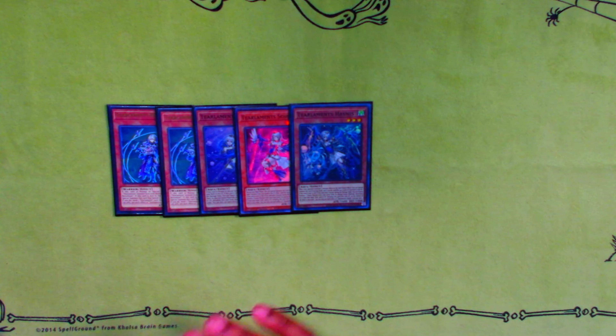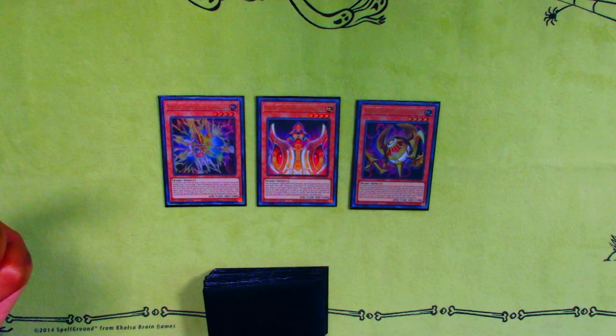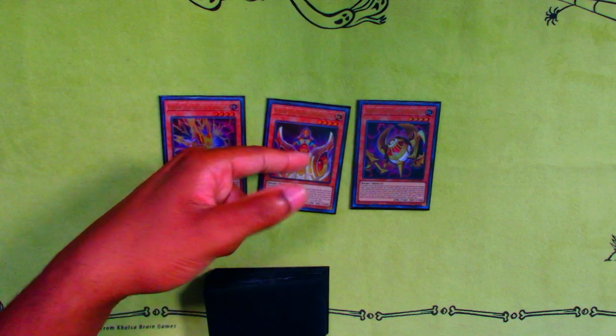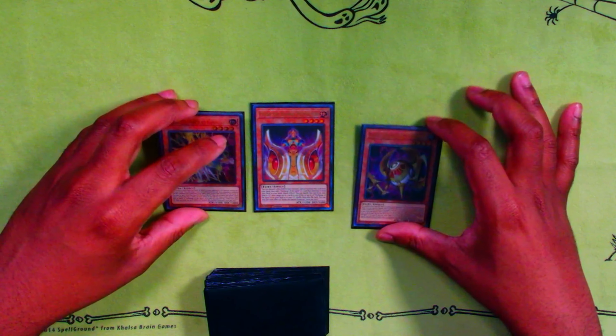I'll go over the list — it's a 41-card main deck. Starting with the field spell, I play three copies plus one Terraforming. You need to see as many copies of this card as you can because it's insane. For the Tier monsters, I played two Rhino Hearts — I don't think you need more than two. You see it off Mills pretty often and you don't want to open it too much. Tier Element, Merli, Sharon, and Happiness — you play triple Cashtier Element, really strong, nothing needs to be said.